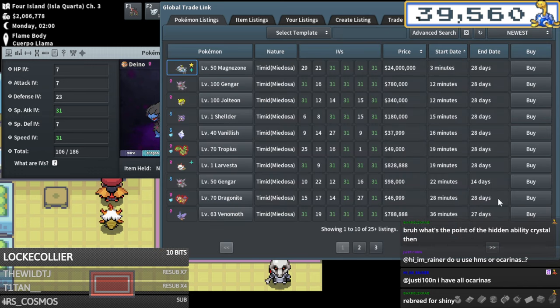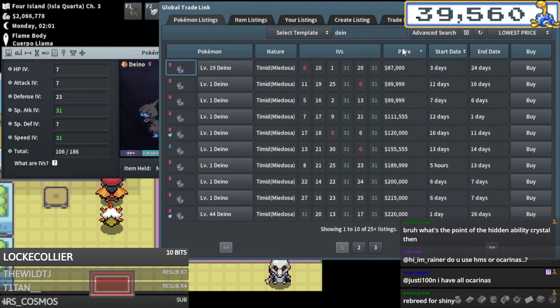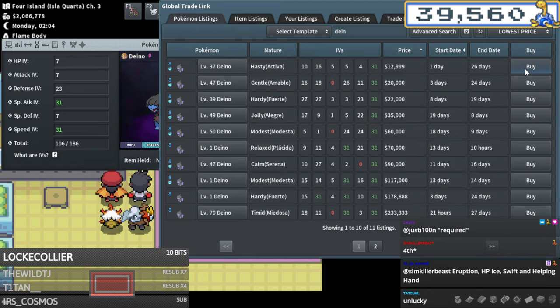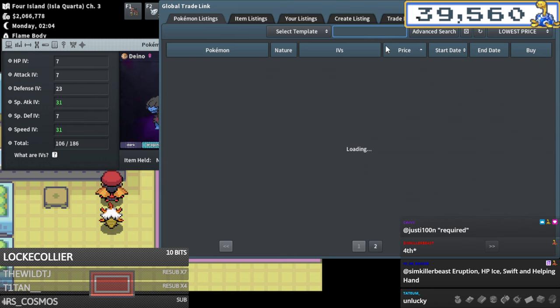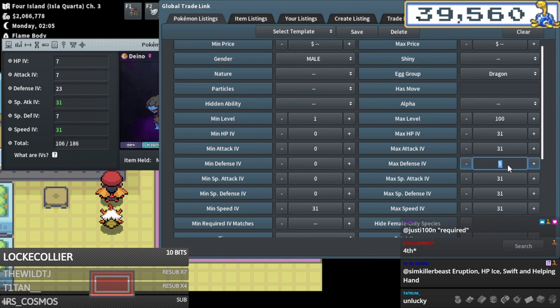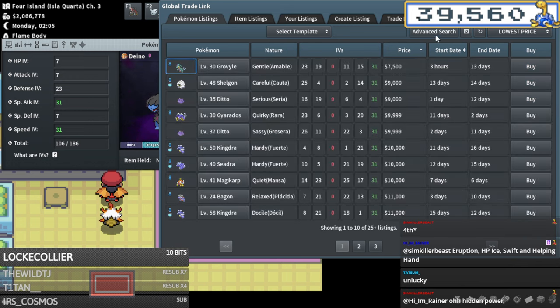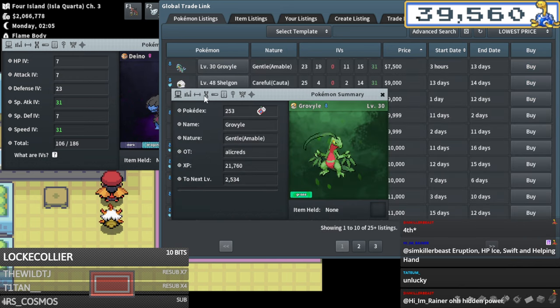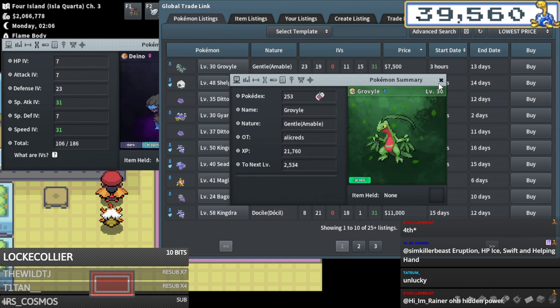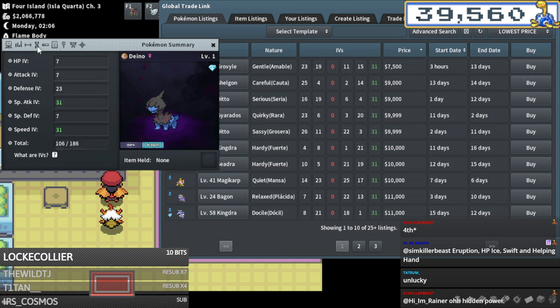Let's check the market - might be better to sell for profit. It's only about 87k or so, probably about what I paid for it. What a bummer. I could look for a Deino with maximum low defense IV possible - zero defense, 7.5% chance - that's honestly worth it just to try to turbo low roll it. Actually I think I just sell it and rebread from scratch.